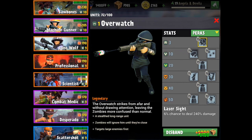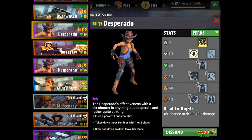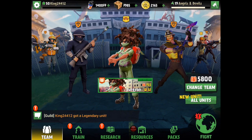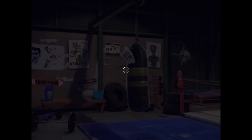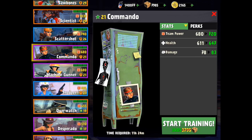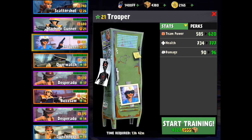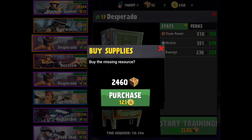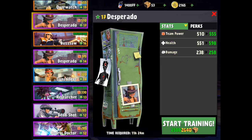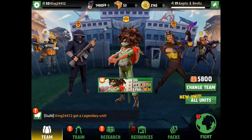I'm about to promote a bunch of guys and I'll be doing videos on that as we get them to promotion time. Let's upgrade our Desperado — level 18 Desperado should be done soon. Our Commando should be going to level 22, that's pretty fun. And our Cop can go up in level too. Anyway, hopefully you guys enjoyed this episode — stay tuned for the next one, it'll be out shortly. I'll see you guys tomorrow, peace!